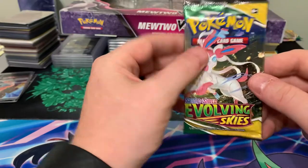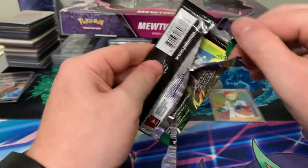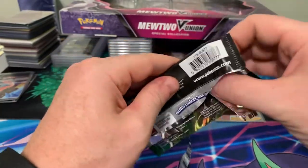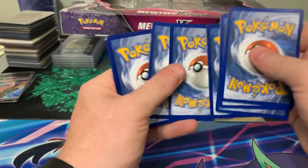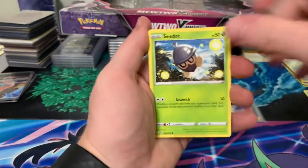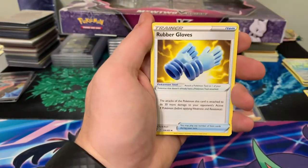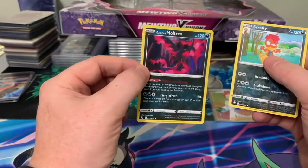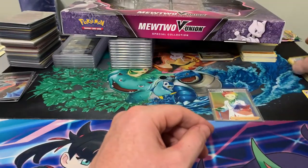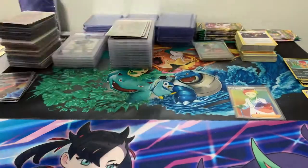Nothing there. On to our Evolving Skies pack - still missing a few cards from this one, especially the alternate arts and the Eeveelution V-Maxes. If we can get the Umbreon V-Max or Rayquaza V-Max that would be amazing. We got Dwebble, Carvanha, Energy, Tentacruel, Rubber Gloves, Flabébé, Scrafty, and a holo Moltres. Not quite what we're looking for - one hit out of eight packs isn't the greatest, but it is a secret rare.